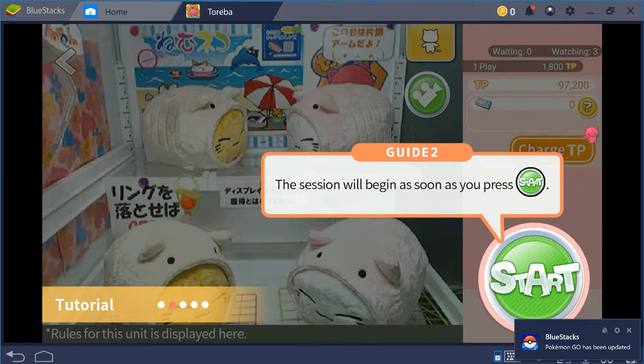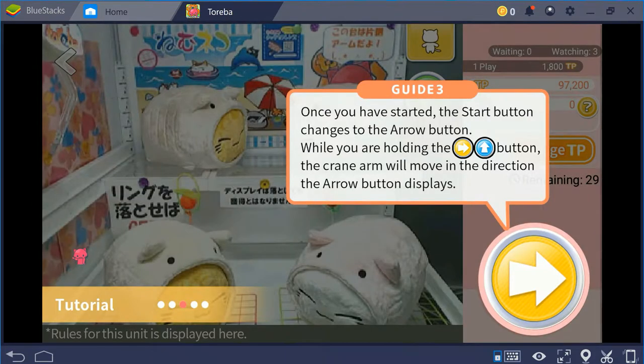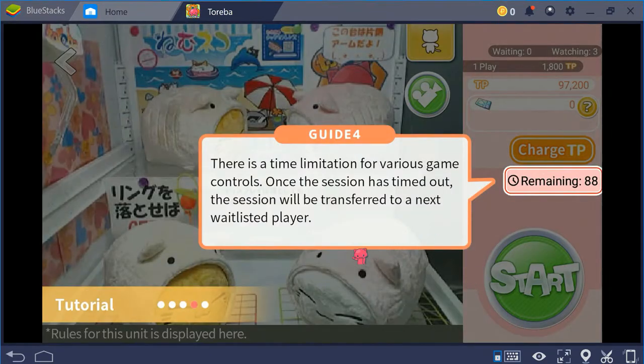After hitting Start, the button converts and you have 30 seconds to move left-to-right or right-to-left. You can swap the camera at any point to get a better view. The button then changes again to move front-to-back — that part of the button never changes. When initially waiting to hit Start, you have a 90-second counter to decide whether or not to actually play.